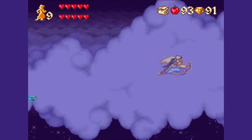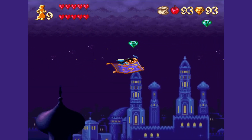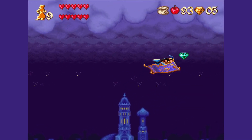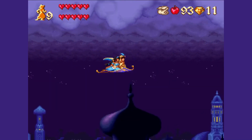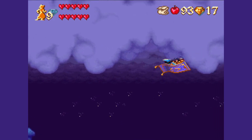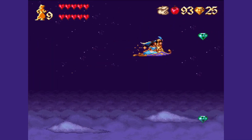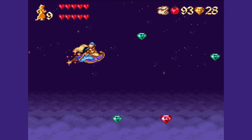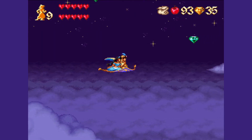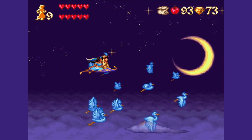To sum it all up, calling Aladdin for the SNES just another licensed game would be a gross understatement. It stands head and shoulders above many other titles in the 16-bit era, serving as a testament to the kind of emotional depth, creative design, and thoughtful engineering that can go into a video game. This title beautifully marries captivating graphics, engaging gameplay, and a memorable score to deliver an experience that transcends the usual expectations for a licensed game. It's not just a nostalgic trip — it's a gaming experience that offers depth and satisfaction, even to players picking it up for the first time today.